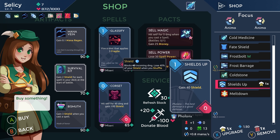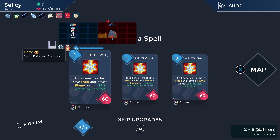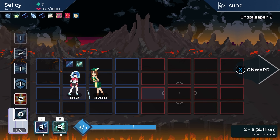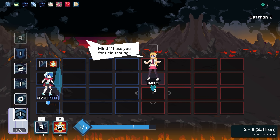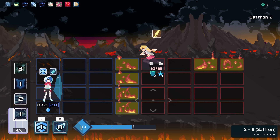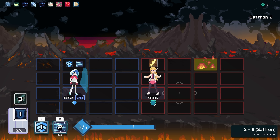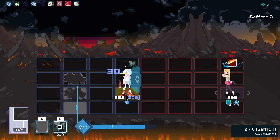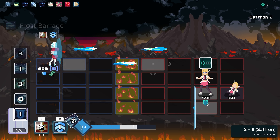Last but not least, let's upgrade Meltdown — 25% double cast. Here we go. Increasing the cost of our spells but doubling their effectiveness essentially. Some good, some decent damage here.